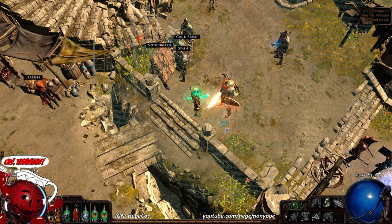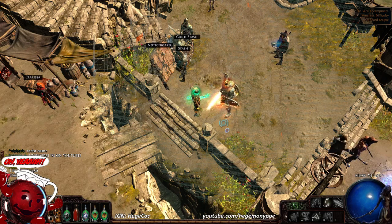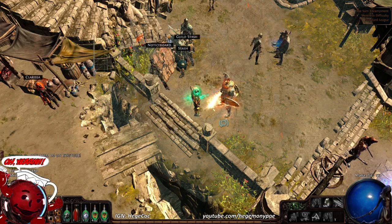General balance: strongboxes will randomly appear in Wraeclast. These strongboxes are guarded by powerful monsters. When they're touched, these monsters will swarm the player. You can only open the box when you have slain all monsters guarding the strongbox. Like items, strongboxes can be white, magic, rare, and unique.